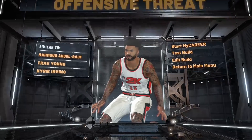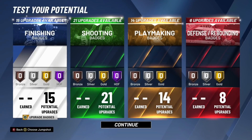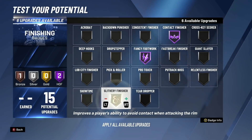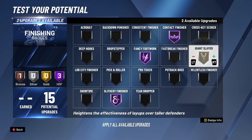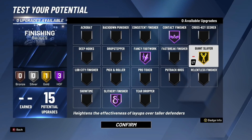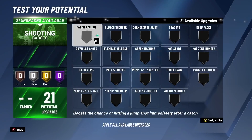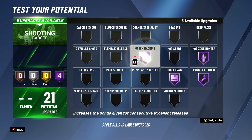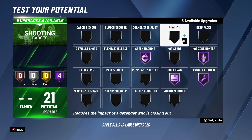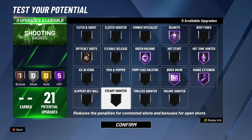Now for the best badges for this build at 99 overall — you have 15 finishing badges. At 97 overall you unlock pro contact dunks, and at 98 overall you unlock elite and small contact dunks. Hall of Fame contact finisher, fancy fork, and slithery finisher — those three have to be on Hall of Fame. I'm also going with giant slayer since you're only 6'3" — this badge activates against anybody taller than you, working best against defenders 6'8" and taller. For shooting: Hall of Fame quick draw, Hall of Fame rain extender, Hall of Fame hot zone hunter, Hall of Fame green machine, Hall of Fame deadeye, and bronze difficult shots.